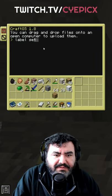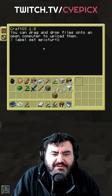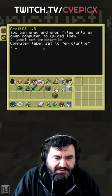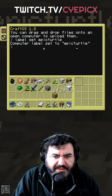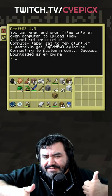Let's do label set epic turtle. Hey look, I got the name — that was an epic turtle. Paste in get and then epic mine. Looks like we're in business, ladies and gentlemen.